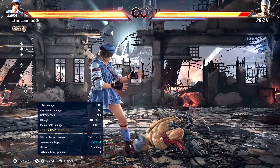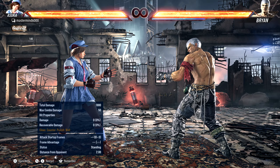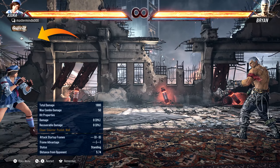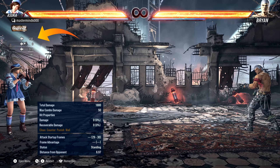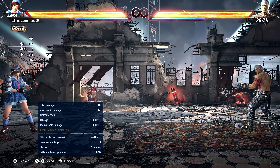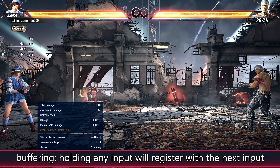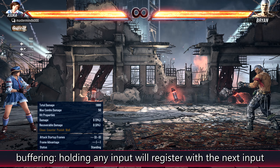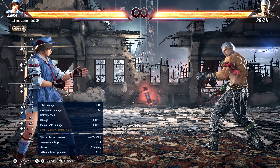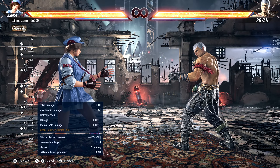The last thing to talk about is buffering — this is super important to make all these inputs as easy as possible. For example, if I hold back and press one, I'm still holding back the whole time. What happens is: I'm holding back, and as soon as I press the one button the back registers, and as soon as I release one after about six frames the back registers again. This makes sure that any buttons or directions you're holding get counted. You don't have to press back and one on the exact same identical frame — that's actually absurdly hard to do.